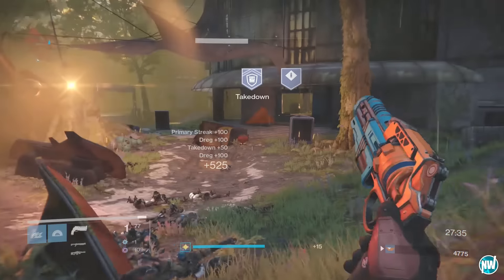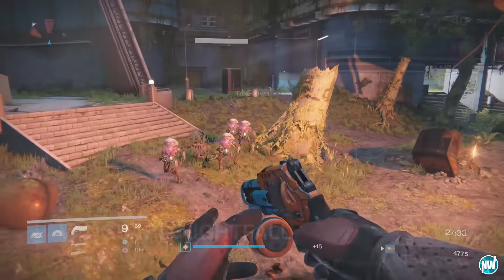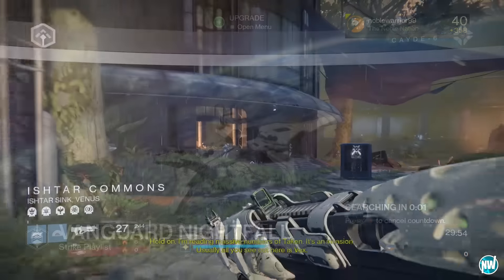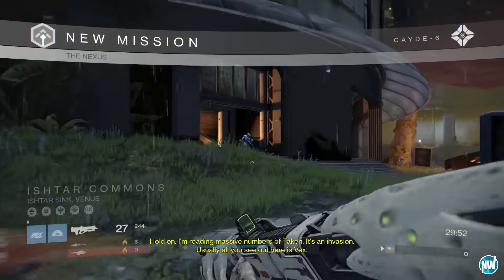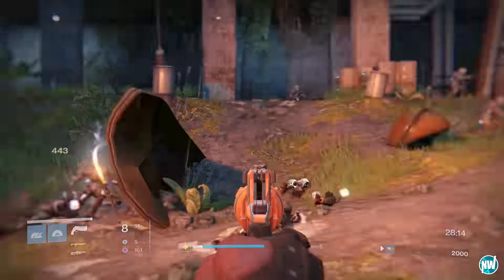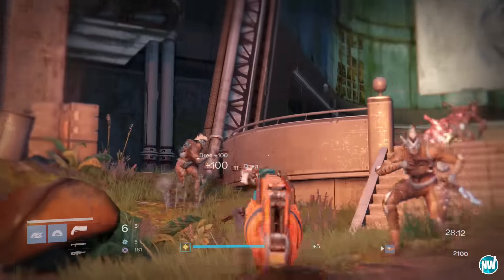What you guys want to do is just load up this week's Nightfall and kill the enemies in the area around the spawning point. In order to get a rainbow metal, you need to get a primary streak.